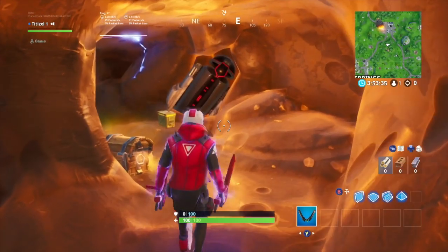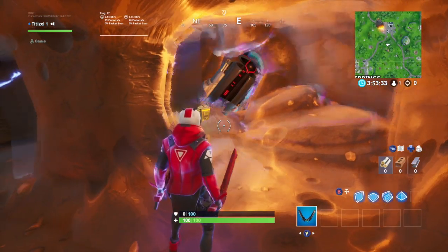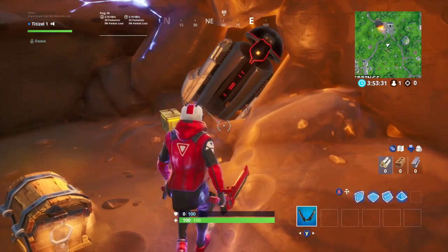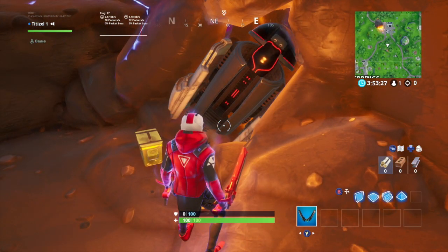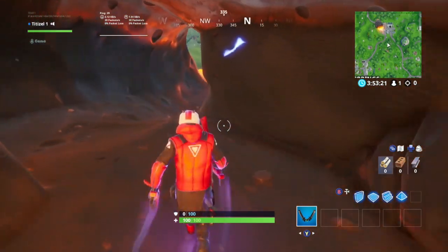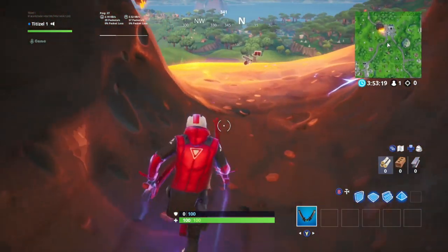Who's behind all of this weird stuff? I think it's the Visitor from Season 4. You may say, Andrew, just because the capsule inside of the meteor is open doesn't mean that the Visitor is behind the rift beacon at Neo Tilted. To which I would say that's true, except there is more evidence behind this than just the capsule. In fact, there are two other pieces of evidence to back up my theory.